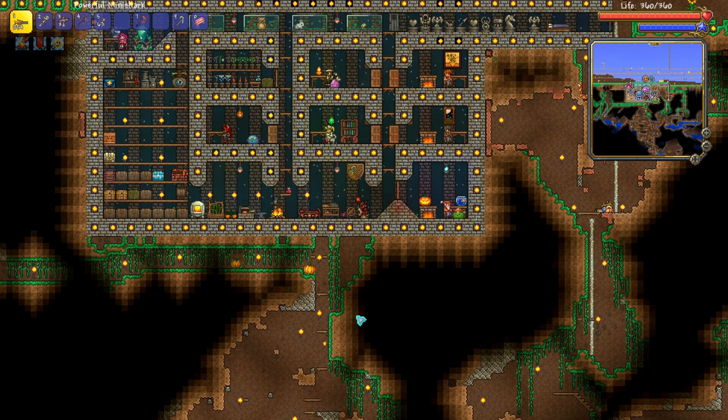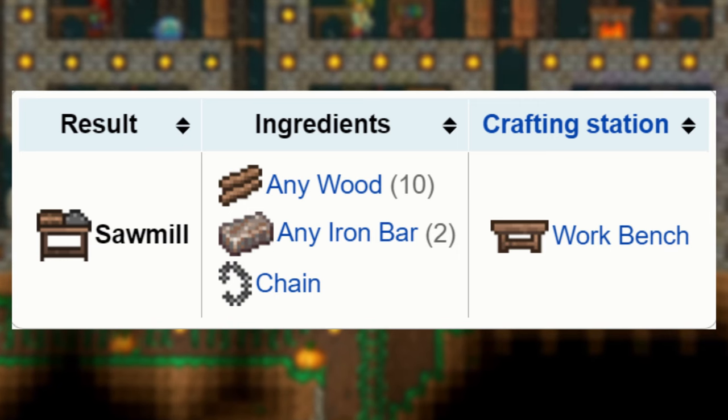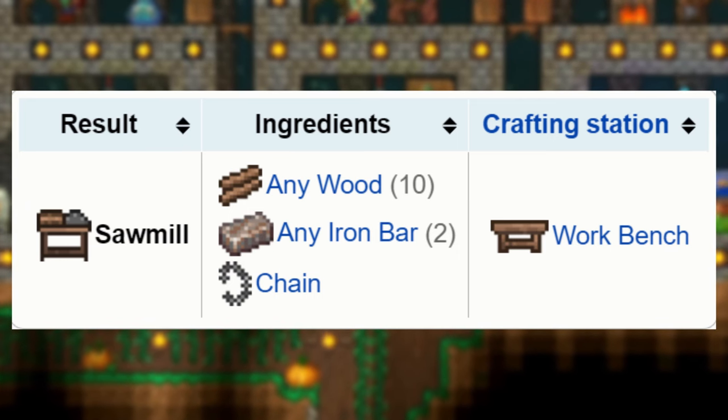The last option is making a bed. Most beds require 15 wood and 5 silk at a sawmill. A sawmill takes 10 wood, 2 iron bars, and 1 chain, crafted at a workbench.